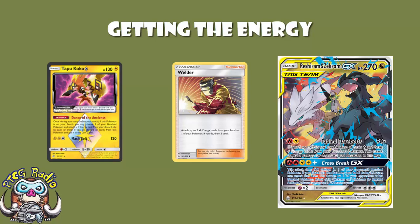This actually means you can get a turn one attack with Reshiram and Zekrom. Welder to attach two energy, attach for the turn, Tapu Koko Prism Star — there's your four energy. As long as you attach a lightning energy from your hand and use Welder, you can go second and get a turn one 170 to two of your opponent's benched Pokemon, then start using the first attack to smash. And none of those cards are rotating out of the standard format.